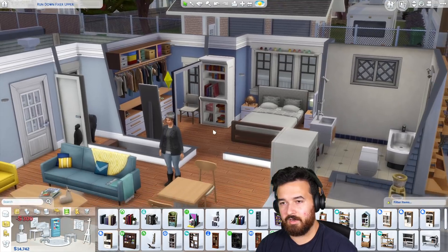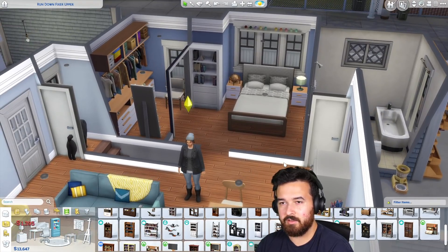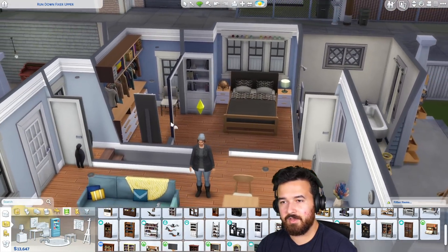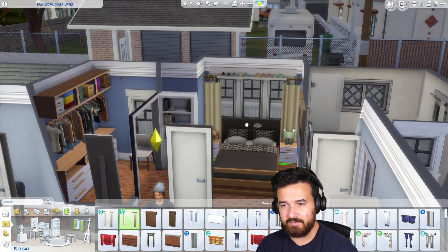I guess I could put a bookshelf there — you can get a nice little bookshelf in that little spot. Maybe darken the bed down a bit to make it a little cozier. Maybe we should use some blinds in here too, because we currently just don't have any.